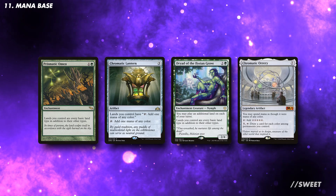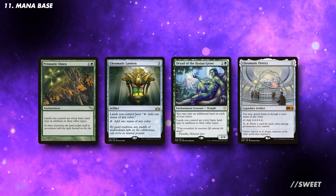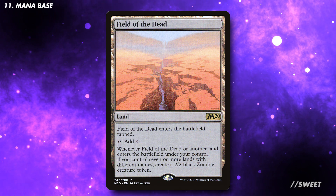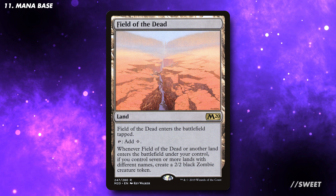While we're talking about the mana base, these four cards all make it so that our lands can tap for any colour. They are not super budget, but they can be very good in the deck if you have them. Personally, I would not run any utility lands in this deck. The only possible exception could be Field of the Dead, but if you're doing so on a budget, be prepared to play a lot of dual lands that come into play tapped.